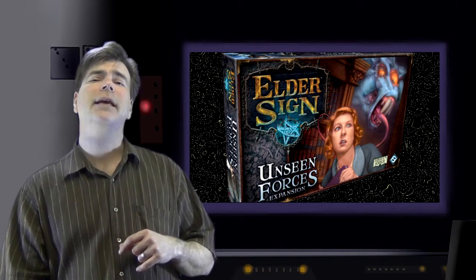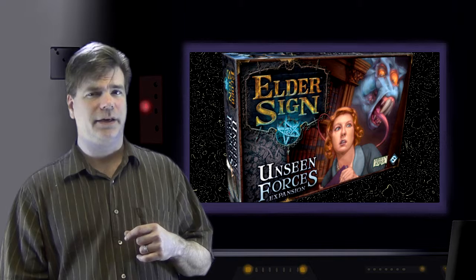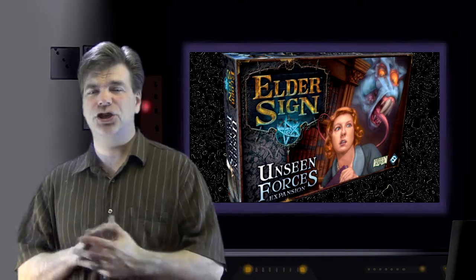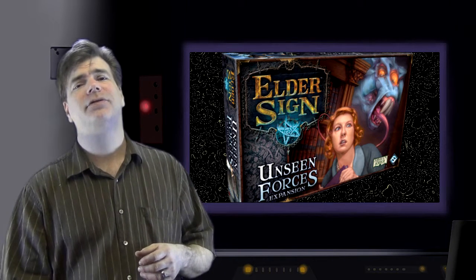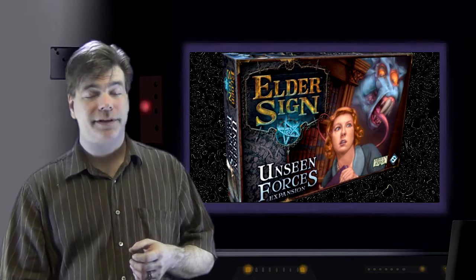Fantasy Flight Games will soon be releasing the first expansion to Elder Sign, called Unseen Forces. The cooperative dice game of Lovecraftian horror will soon have its first expansion. The museum harbors artifacts that draw the attention of horrible beings, and the unfathomable wills of these creatures make themselves known in the form of blessings and curses. New ancient ones, monsters, and investigators accompany the introduction of these powers, and the entrance of the museum has been remodeled, adding new locations and options for the beleaguered investigators.